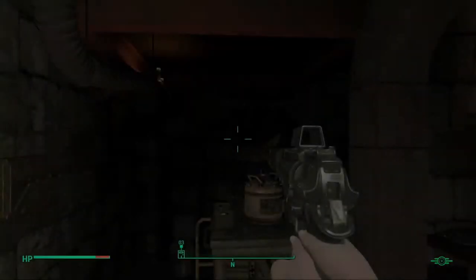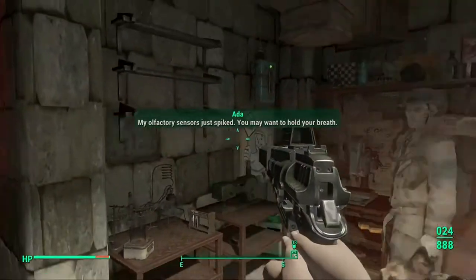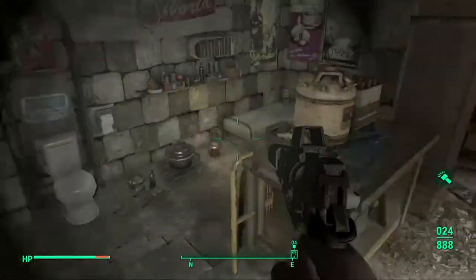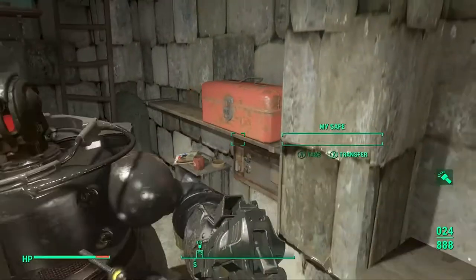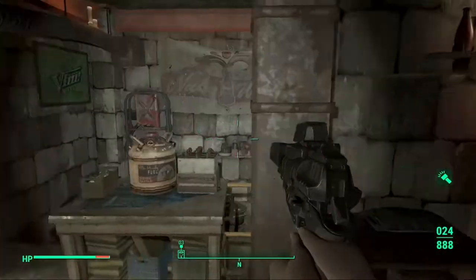Also, there's less grass, if you couldn't tell. I reduced the density just because on Xbox One, especially with all the mods, and especially near a workshop — like it already takes a long time when you open up the settlement workshop, because I have all sorts of building mods.